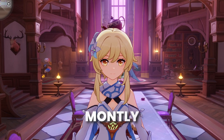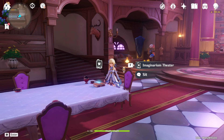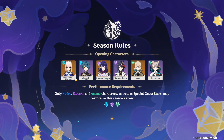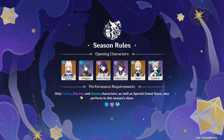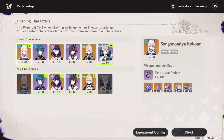What's up, it's time for the first monthly primo farm, the Imaginarium Theatre. So without wasting much time, let's start. These are the opening characters for this act — pretty decent selection — and only hydro, electro, and anemo characters this time. This will be pretty interesting with the recent buff to electro charged. Let's go with Visionary. I don't have Kokomi and I haven't built my Lynette, and all the rest are good.